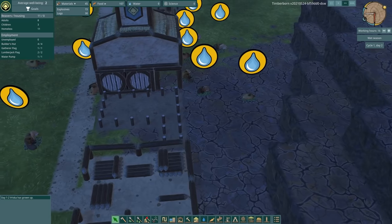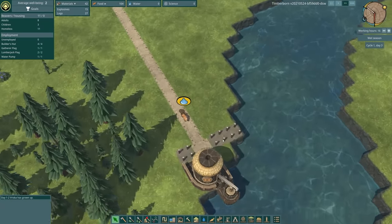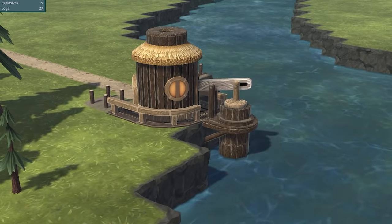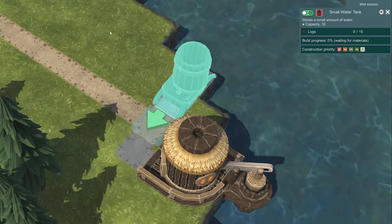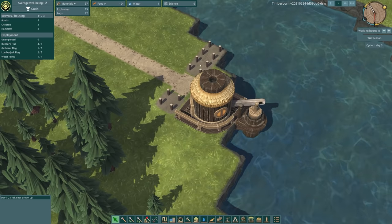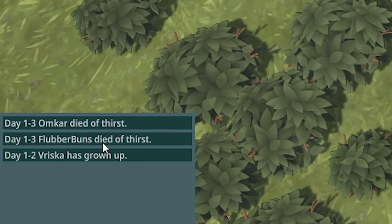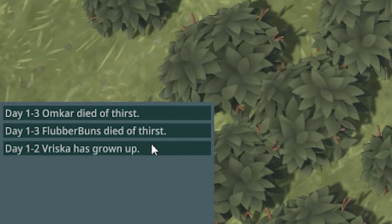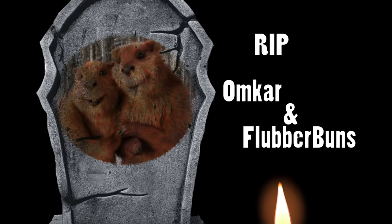They're all really thirsty — we might lose a few beavers here. Hopefully EGB, as soon as he wakes up, will get straight on it. The water pump uses the latest in log technology — it pumps water out of the river and into the building. If we prioritize the water tank next, someone will take water from the pumping station and put it in the tank, meaning all the beavers can come down and have a little slurp. They've built their first house, but we've just lost Omka and Flubberbuns — on day three. I'm sorry, Omka and Flubberbuns.